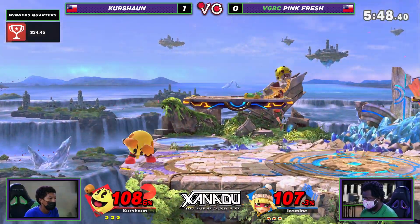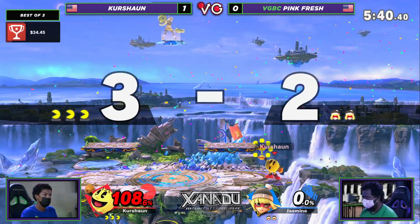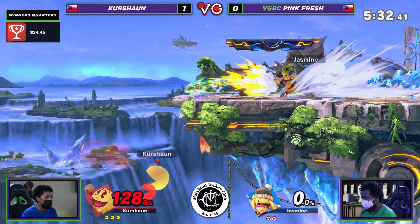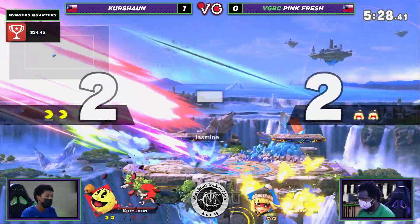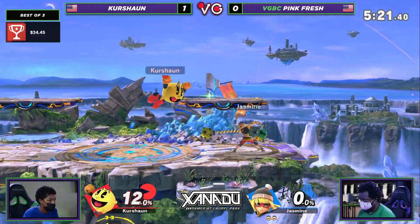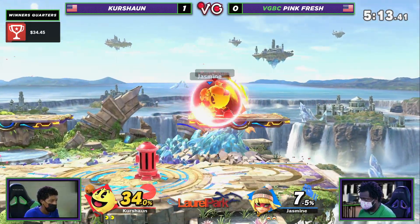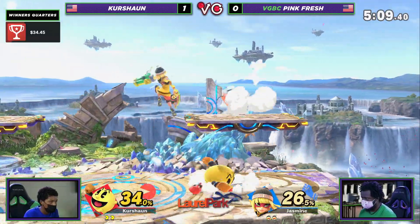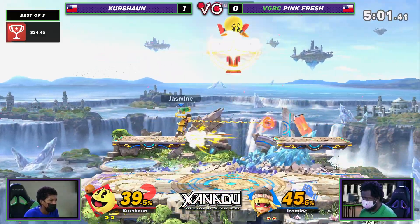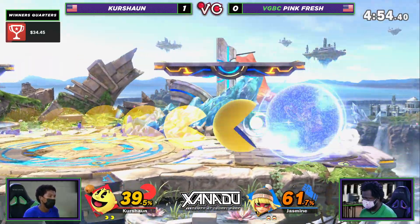We're cruising into Winner's Quarters. That bell actually hit — did it feel like it came down later than usual? Pink Fresh must have thought so too because he went for a shield right there. All right, let's see the ledge trap — this is where Pac-Man makes his money. No key? Not just stock — no sir. And for the first time, Pink Fresh actually takes the lead, which is definitely a factor because it means Kershawn can't just stay across the stage and farm up fruit or set down the hydrant — Kershawn's got to rack up some percentage now.